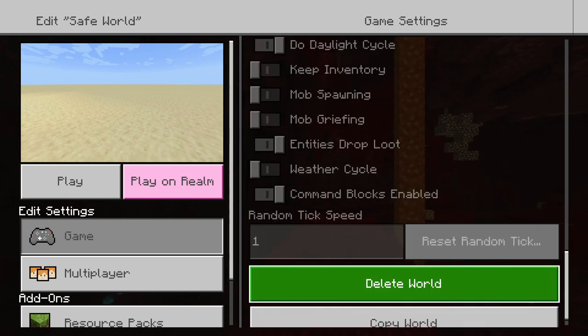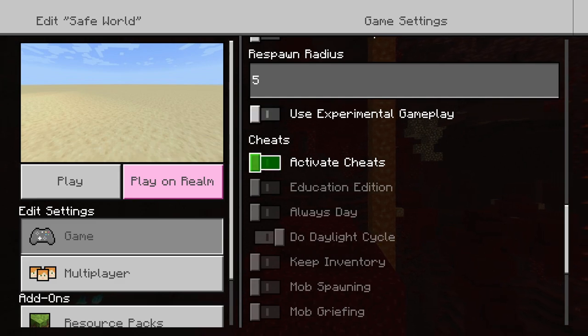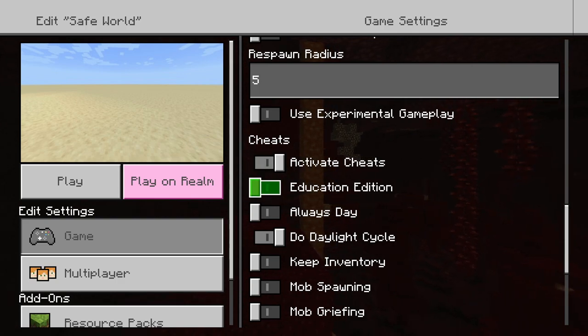That's basically all you can do for being legit — just those three options. But what we're going to be doing in this video is adding a lot of extra layers of security. You want to come down here under Respawn Radius and activate Cheats right here. Now again, this will turn off your achievements and make the world a little less legit, but it'll add a lot more security. Turn that on and you'll see all these new options.